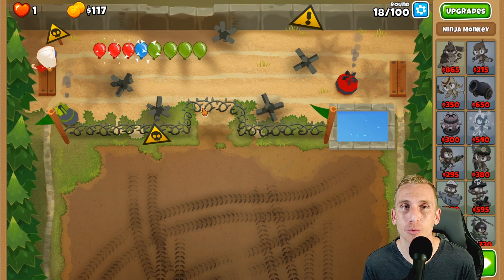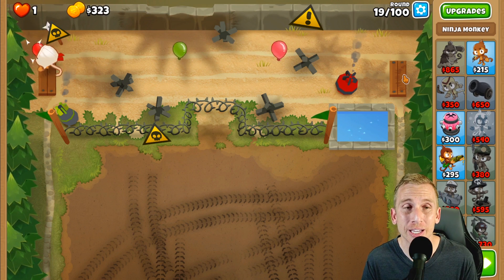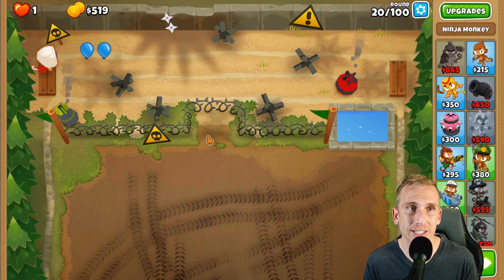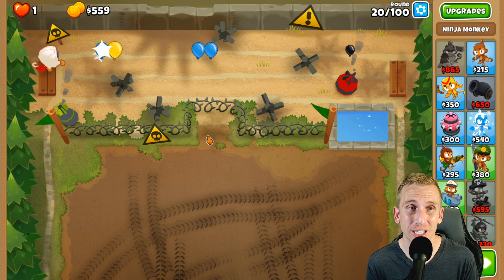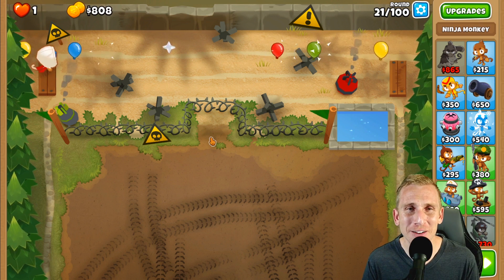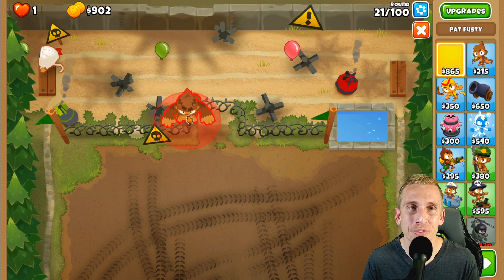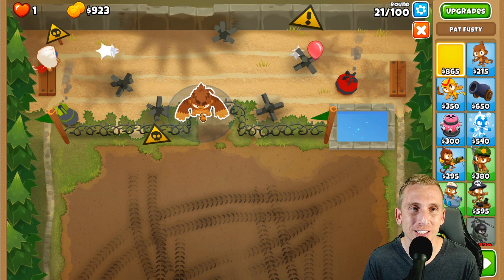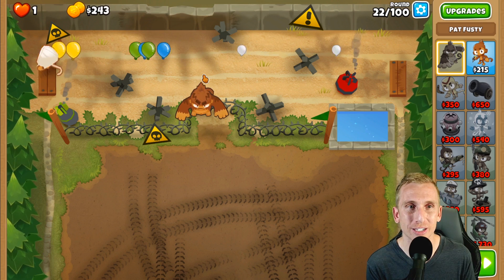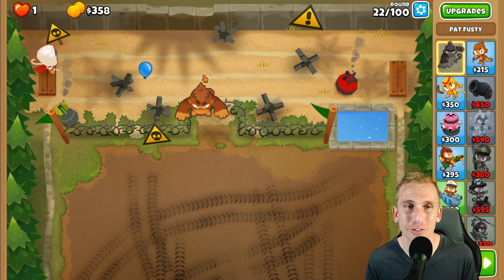We're going to put Pat up here — I don't think he even fits on the bench, but also we're going to put the plane right underneath him. Pat's going to give the plane that super buff, which will be really cool at the end. We'll have a lot of money left over, so you can pick and choose. I'm going to go Moab Eliminator because I've been obsessed with him lately, paired with the Ice Impaler — Ice Impaler handles everything up to 100, and Moab Eliminator takes down 100.